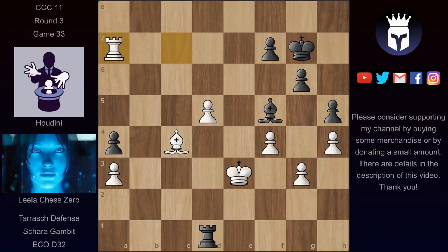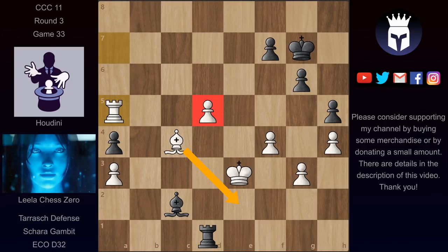We have now rook a7 hitting this pawn. Bishop c2, rook a5. And here the rook is defending this pawn and Lila is threatening bishop e2. When the king can't really stay on d5 and if it moves away, then d6 already is winning. If needed, the rook could go to d5 to shield the pawn. So here Houdini had to come up with something and he played bishop b3, which now forces the bishop exchange.